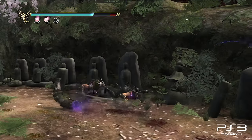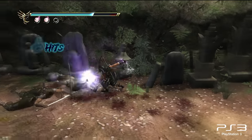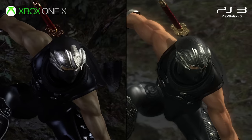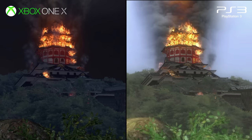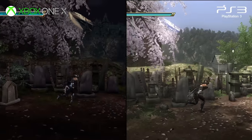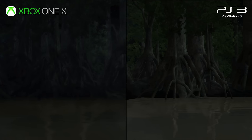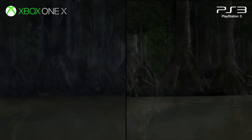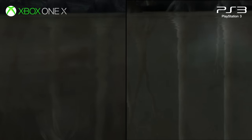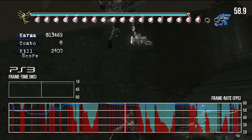I suspect the change is the result of optimization on Sony's machine — the extra alpha effects and limb removal would likely tax the RSX more, resulting in severe slowdown. In chapter 2, the time of day has also been changed, and I kind of prefer the 360 version's overall atmosphere. One change in favor of the PS3 version is how water is rendered — the reflections and ripples across the surface just appear slightly more attractive on Sony's console. But moments later when Ryu emerges from the water, he's missing his reflection on the PS3 side.